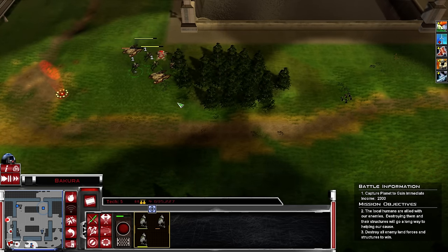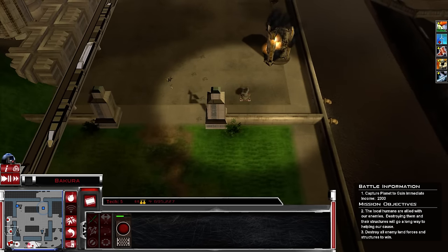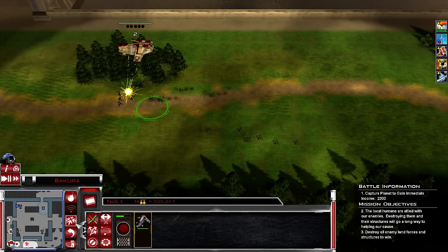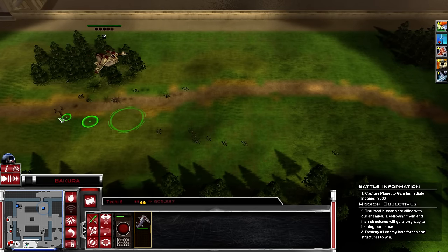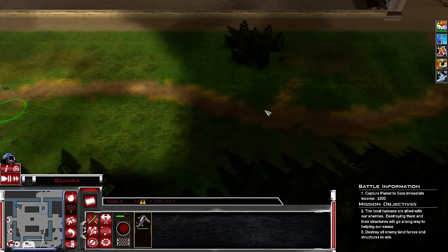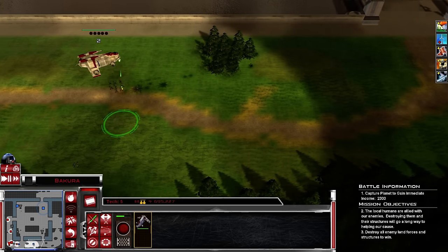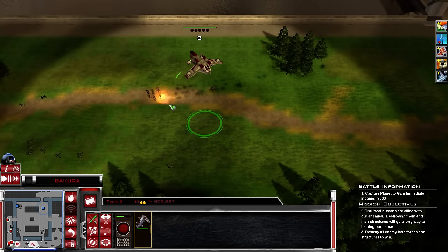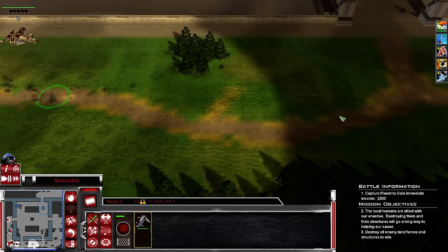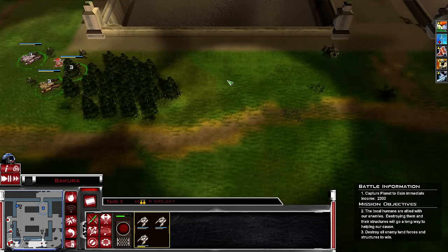We're ready for battle. Never give up - let's move on. The only good clanker is a wrecked clanker. Our position is secure. Let's show these clankers what we can do. There's going to be a firefight. Repair station has been sold. This battle isn't over until we've scrapped the last clanker - let's get our walkers over there.